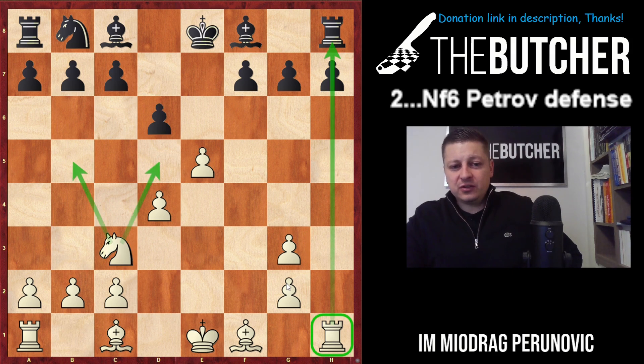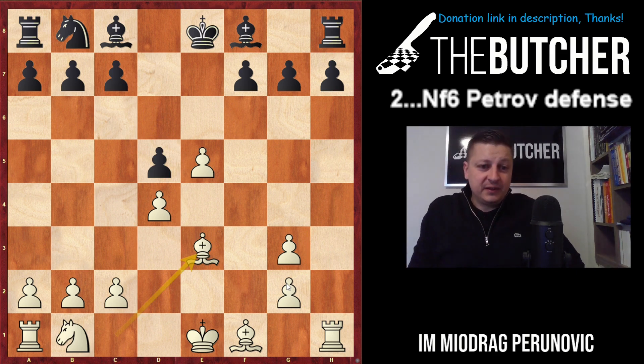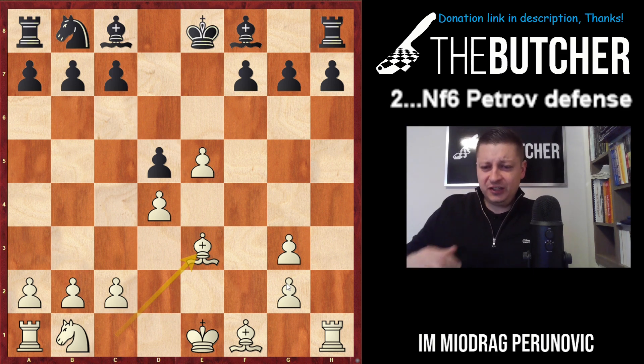If they go d6, play Nc3 threatening Nd5 or Nb5. If they go d5, play Be3, then Nc3 with tempo, long castle, Bd3 — taking advantage of the open f and h files. But I have to be fully objective: this is a quite solid and interesting approach from black's point of view — Petrov defense, second move Nf6. This could be a good alternative if you've had problems against this and you're a club player bored of learning lots of difficult variations. In the final position white is a tiny bit better, but black is absolutely fine as well. Thanks, see you next time.